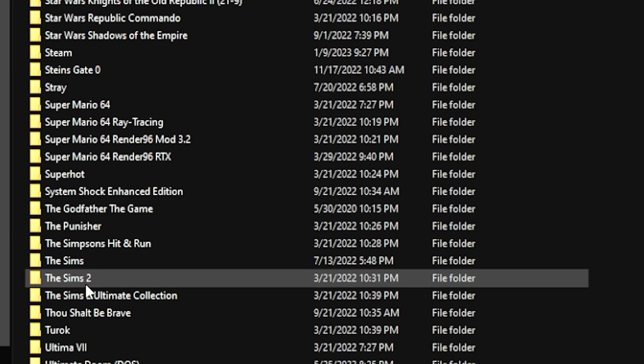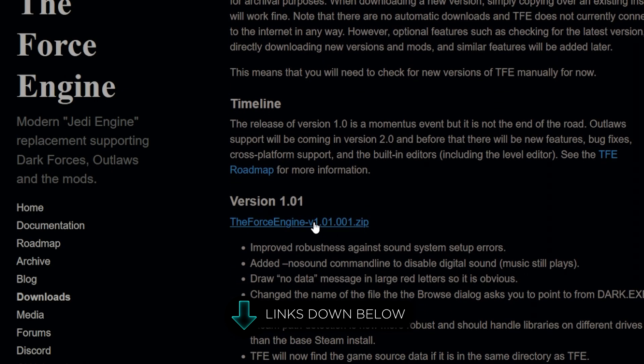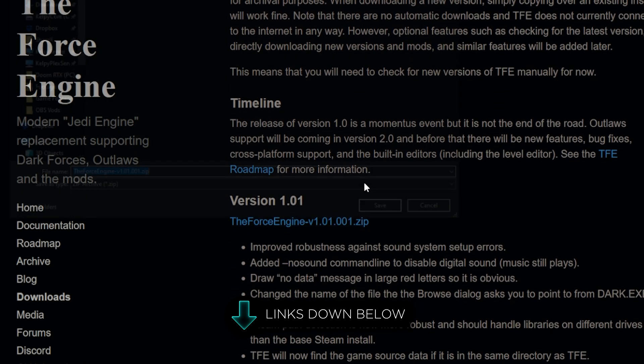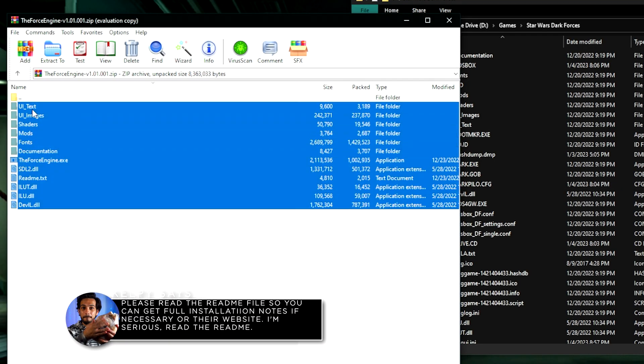There are three flavors that you can do. If you have a physical copy of the original game, you're pretty much good — just make sure to get the original directory and set it up. If you also have Steam and GOG, make sure to download and install those where they need to go. A link is going to be provided for you so you can download the Force Engine Pack. All you have to do is drag and drop this Force Pack, unzip it, and put it into the directory of Dark Forces, and you're done.